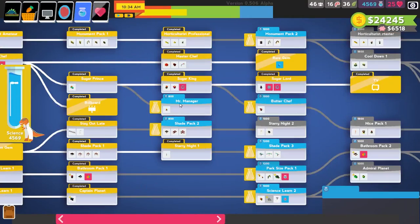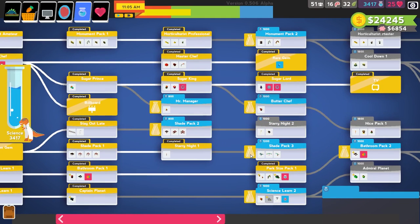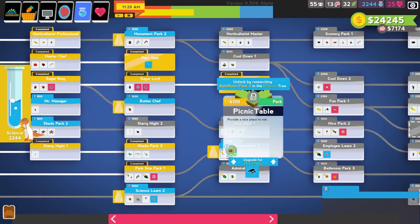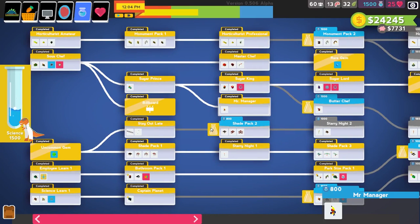So we're gonna go to the science screen and let's see what we're gonna be getting here today. There's a park size pack one — this actually has a new admission booth. Let's get that real quick. I want to get a new shade pack so I can get some more awnings around the park. Let's go ahead and get — hmm, what do I want to do next? I've got TV cooldown. A lot of these are just items for the park. You got vegan treats, scenery. We have quite a bit of science. I just want to unlock this whole science tree, so let's start working away from the bottom.